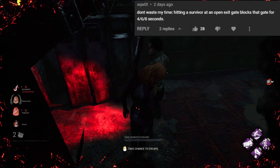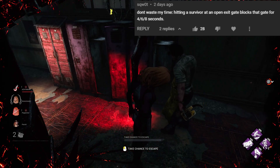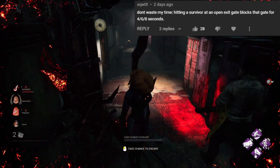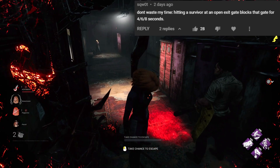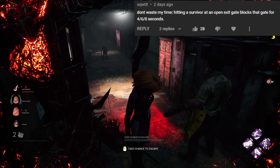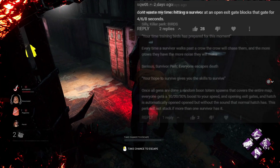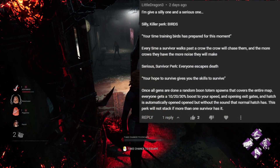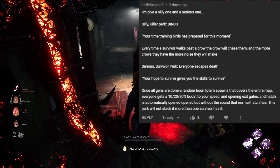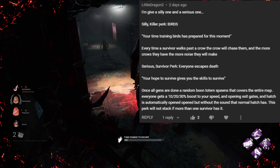From SQW0T we have Don't Waste My Time. Hitting a survivor at an open exit gate blocks that gate for 4, 6, 8 seconds. This one is a really cool idea that would stop survivors waiting at the exit gates to taunt, but I think there are far too many situations where it would block survivors in who aren't trying to be toxic. Cool idea, but I don't think it would be able to be implemented too well unfortunately. Finally, Little Dragon 3 came up with Birds — every time a survivor walks past a crow, the crow will chase them, and the more crows they have, the more noise they will make. It's a meme perk, but I thought it was a really fun idea, and I would love to see more crow-based perks implemented.